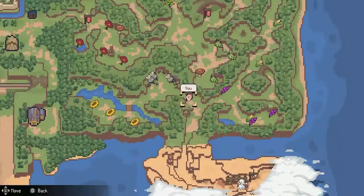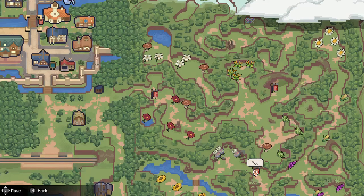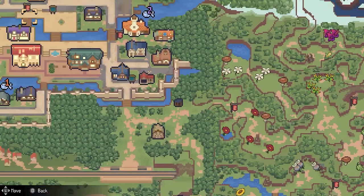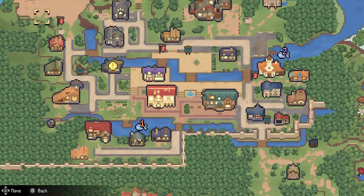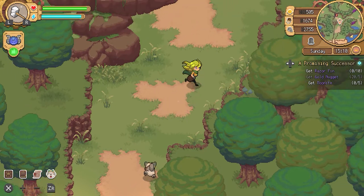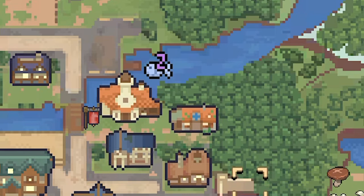You'll have access to a map with plenty of fast travel points — thank you, developers. Although I will say that having to slowly move your cursor over the map for it to snap onto any houses in between you and a fast travel point got a bit old. Side note, but I loved the fact that your house is in the heart of town. Most games tend to put you on the outskirts so it was a very welcome change.